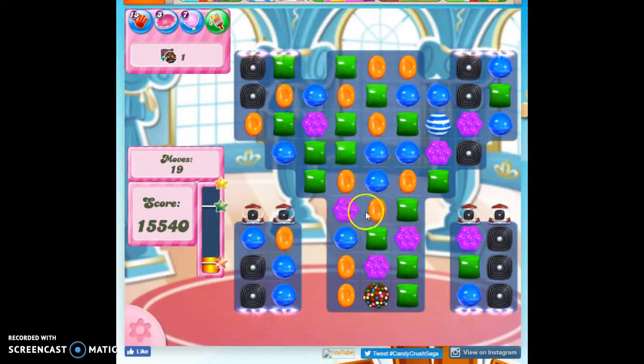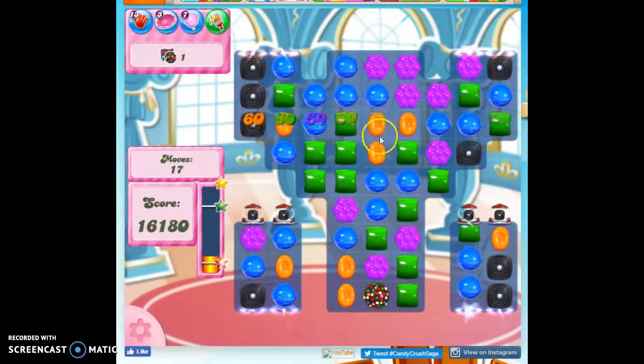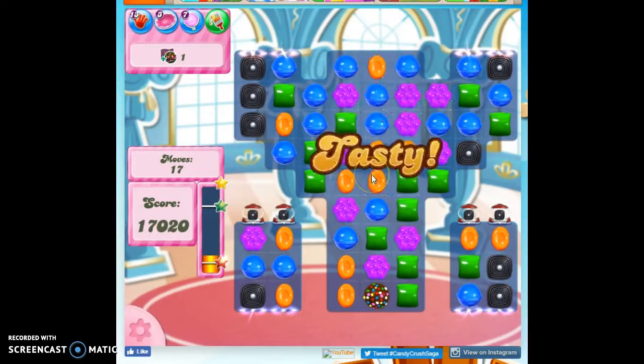Now, because we only have a few colors on the board, the more disruption we make, the more likely we are to get some divinely created things. It might not be terribly helpful because it would be hard to get a wrapped candy all the way down here, but it might prove useful — if I take out a color, that'll concentrate everything else on the board. I'm going to do a little bit of playing around here in the center.